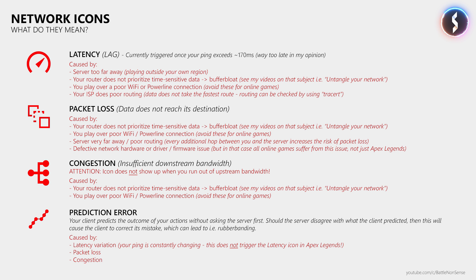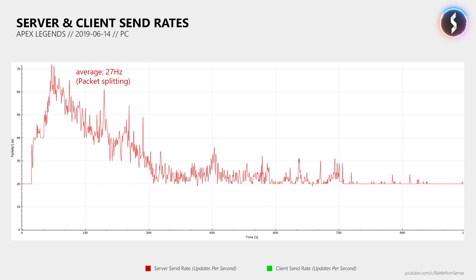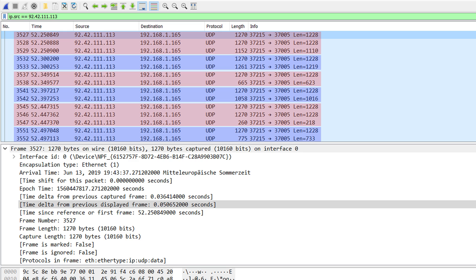Now let's talk about something that is up to the developers to fix. Last time I showed you that the rate at which the server sends updates to the client seems to decrease as the match progresses. The reason is that the updates the server tries to send to the clients are so big that they don't fit into a single data packet. So to get the data to your client the server has to send multiple packets, which creates the impression that you receive 70 updates per second during the early phase of the match, while you actually receive just 20 updates per second split into multiple data packets. That is still happening today, as you can see in this screenshot from Wireshark, where the following packets make 1 update from the server. This is an issue as even minor packet loss can easily destroy an entire update when it consists of multiple packets.